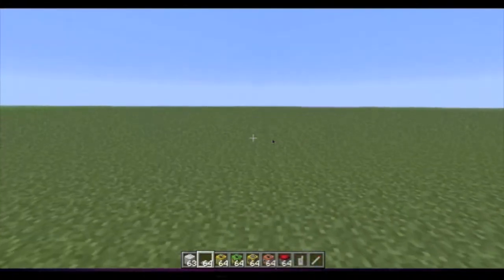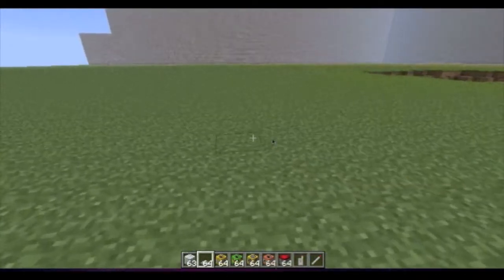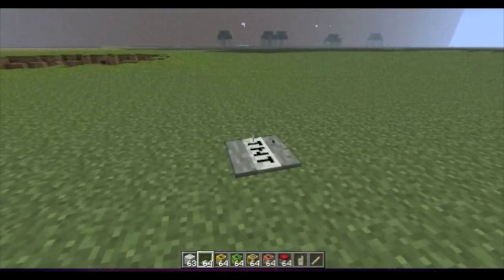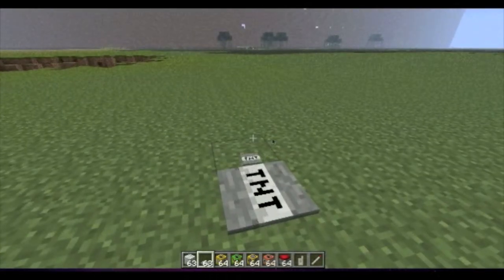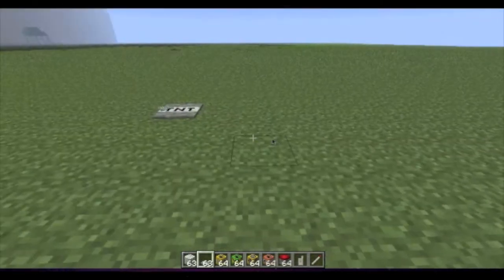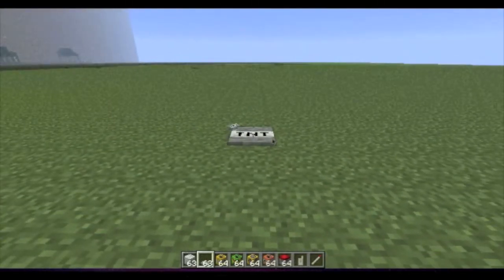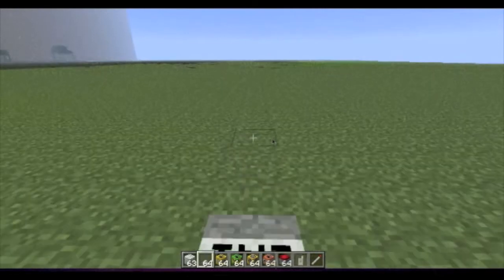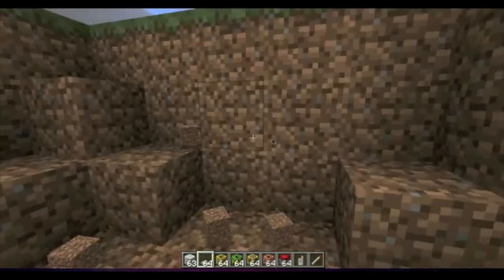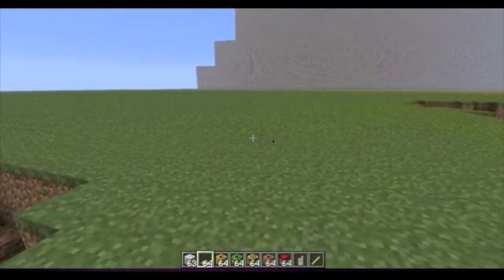Now we move on to the next one, great for griefers, creepers, anything that moves. You can see it resembles a stone pressure plate with TNT written on it. It is a stone pressure plate — you can't throw anything onto it. This is a landmine, and if you walk over it, shit kicks off.